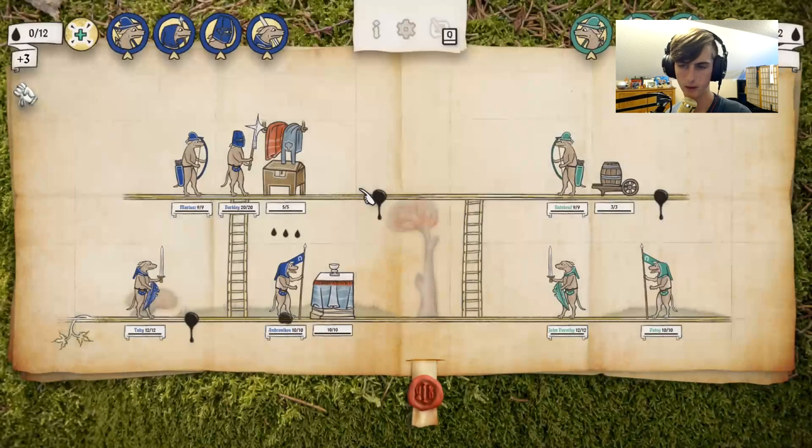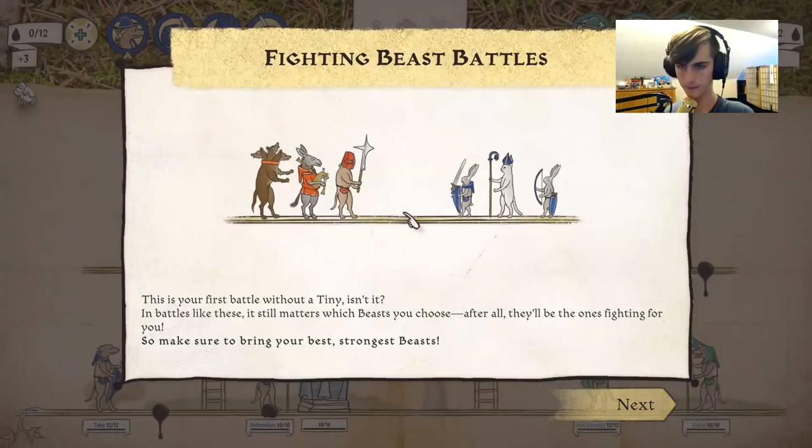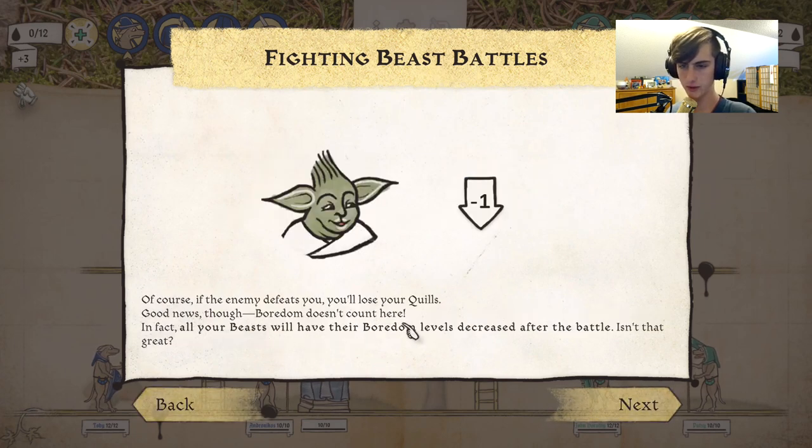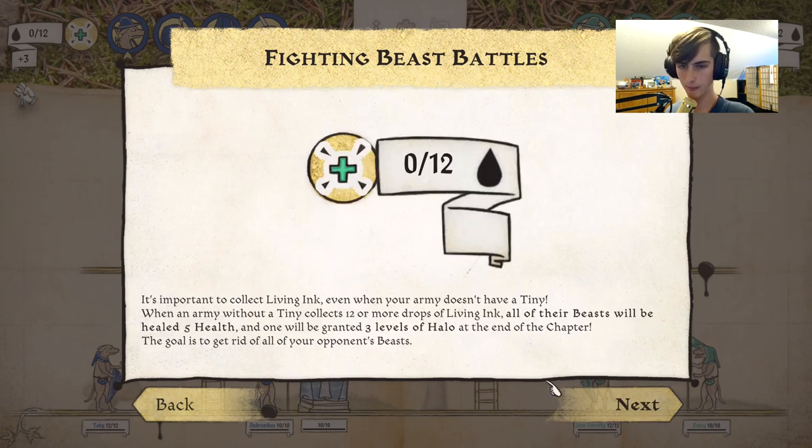This game is fun, I like it. Fighting beast battles — this is your first battle without a tiny. In battles like this, it still matters which beasts you choose. They'll be the ones fighting for you, so make sure to bring your best strongest beasts. Of course if the enemy defeats you, you lose your quills. Good news though — boredom doesn't count here; in fact all your beasts will have their boredom levels decreased after the battle. When an army without a tiny collects 12 or more drops of living ink, all their beasts will be healed five health and one will be granted three levels of halo at the end of the chapter. The goal is to get rid of all your opponents' beasts.